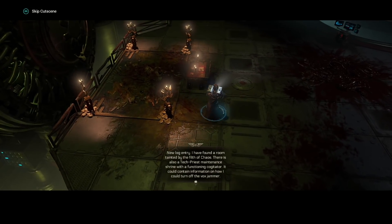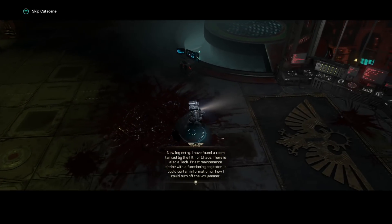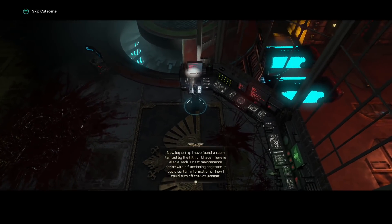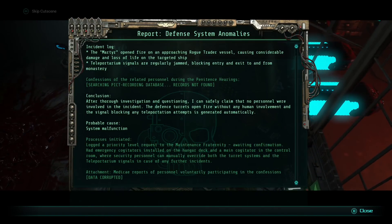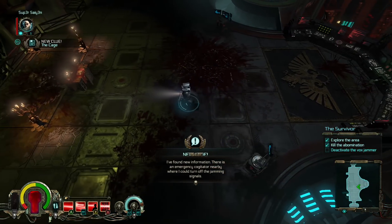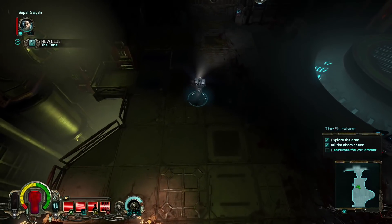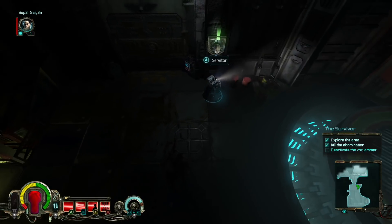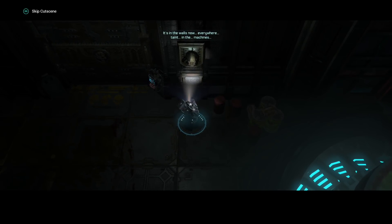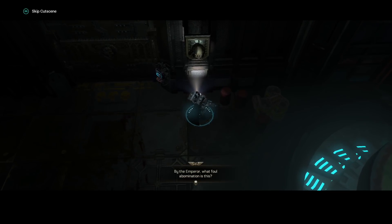Log entry: I have found a room tainted by the filth of chaos. There is also a Tech Priest maintenance drive with a functioning cogitator — it could contain information on how I could turn off the vox jammer. And it does — I found new information. There is an emergency cogitator nearby where I could turn off the jamming signals. Open up — there's a servitor, open the door. It is in the walls now, everywhere — taint in the machines. By the Emperor, what foul abomination is this?